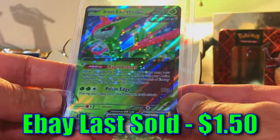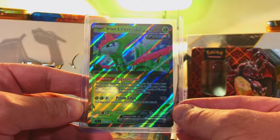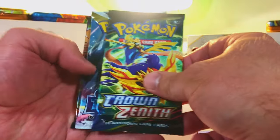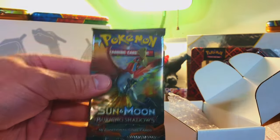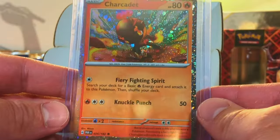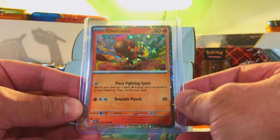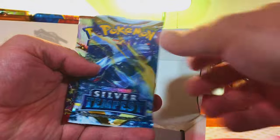Sprigatito Holo from Paldea Evolved — I think this is from one of the first Scarlet Violet collection boxes. Packs: Twilight, Temporal, Paradox, Scarlet Violet, Silver, Hidden Fates — beautiful! I have never opened that set before. Iron Leaves EX from Temporal Forces — haven't pulled this one either. Packs include Crown Zenith this time, plus Silver Tempest and Burning Shadows. Charcadet Holo Promo — very cool. Another XY Breakthrough as minimum guarantee — yes, I love XY.